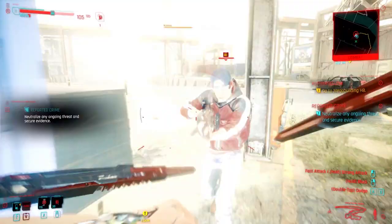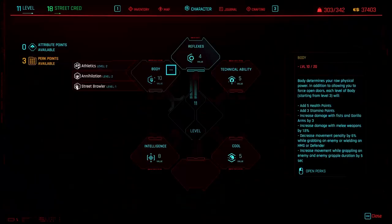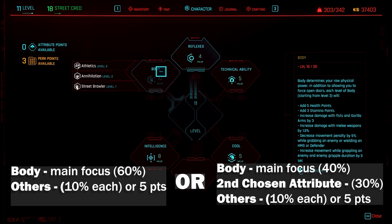After that, get ready to hack and slash Tiger Claws, Maelstrom gangs, or whoever. This is the most rewarding way to fight in the game for me. Do take note that this style is for builds that focus on Body for stamina and vitality perks, or possibly Cool for evasion and blade perks.